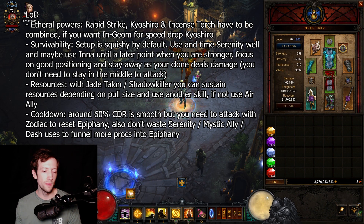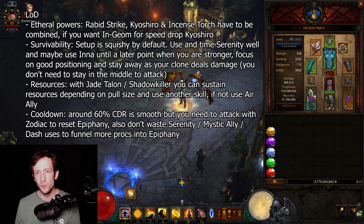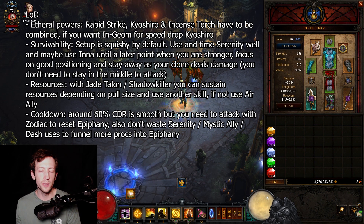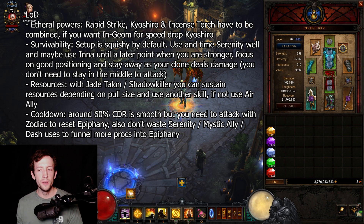I use Serenity plus Mantra to keep up my Squirt's stacks most of the time and I'm not really dying too often. It can still happen, especially when you have to skip a lot and get left behind by the party — your Epiphany might run out, you might run out of dashes, and elites might cast something at you. But most of the time you're going to be okay, especially when protected by teammates. In solo you should be tanky by default with Unity and St. Archew's Gloves, which should be fine as long as you destroy stuff easily.